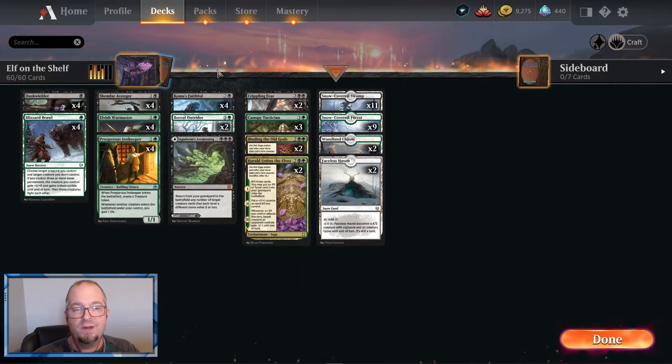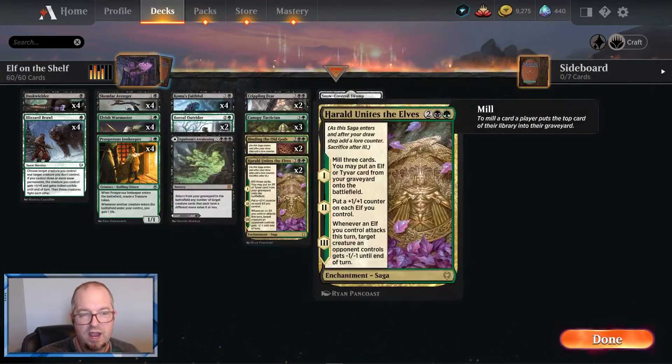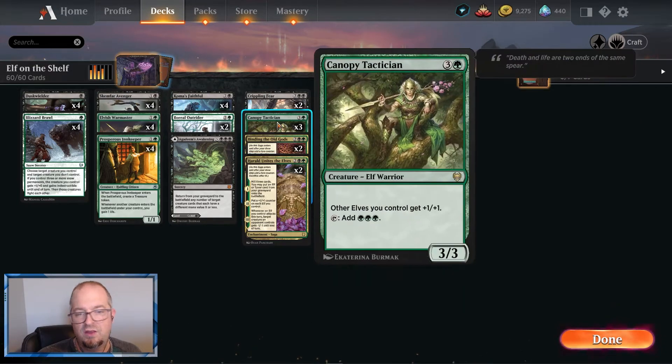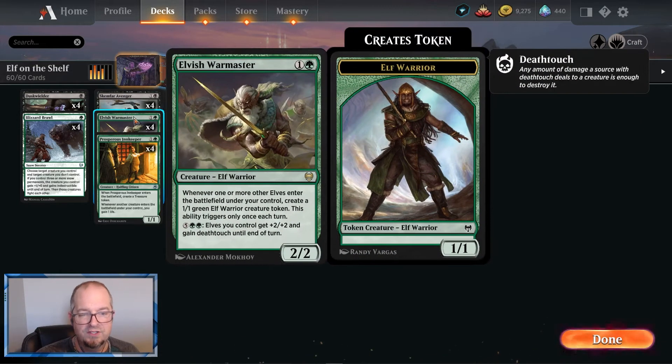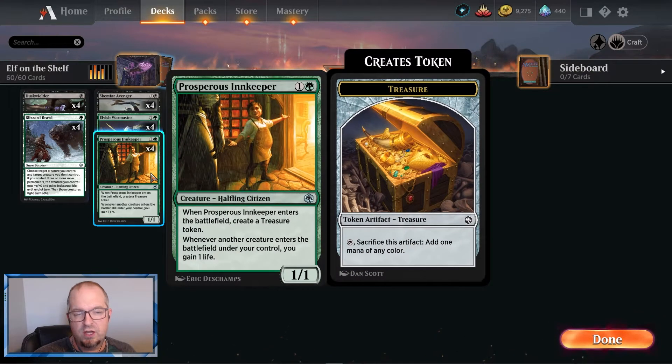If you've got two of them you're gonna refill your hand. Yeah, you're gonna take some damage, but it's almost always worth it. Our next creature is the Elvish Warmaster — this is just good for building up your crew and interacts really well with the Canopy Tactician, making stronger elves. Once we get to seven mana we can really take over the game and get some extra damage — they get deathtouch, etc. Our other two-drop is the Prosperous Innkeeper, which helps us ramp.